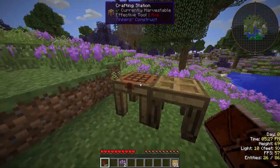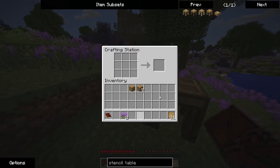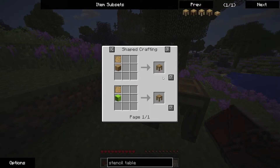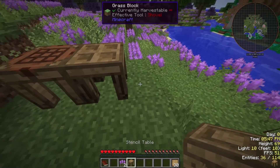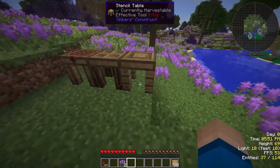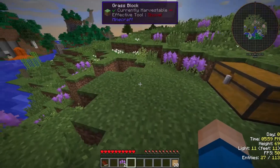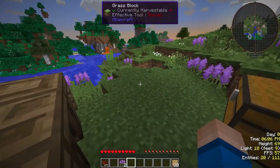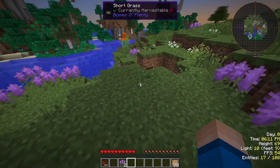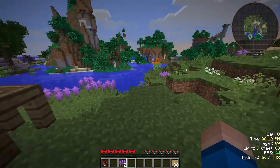What else did I need? I needed the stencil table. This is great — I can just find what I want. Stencil table, stencil table — okay, that's all I have to do. And we'll put our stencils here. Oh, this is not good — there we go.